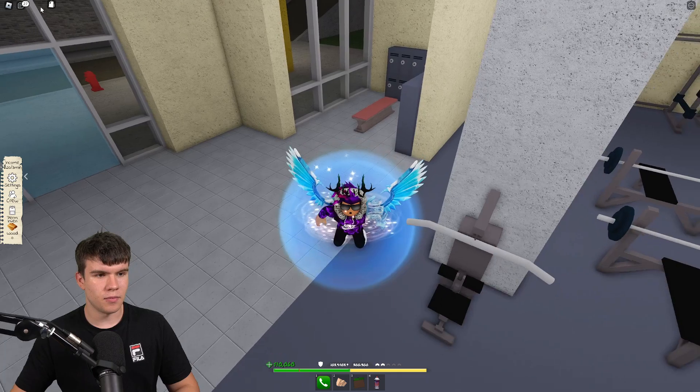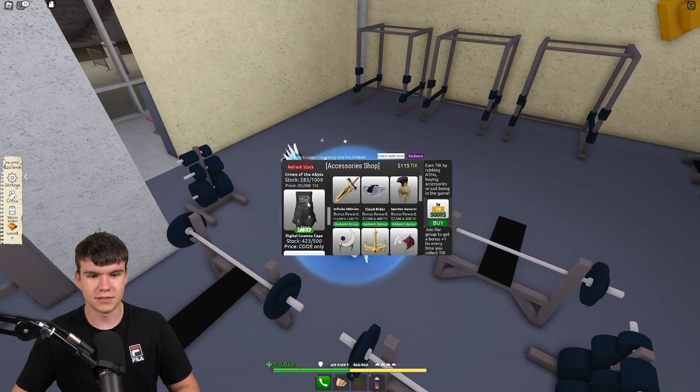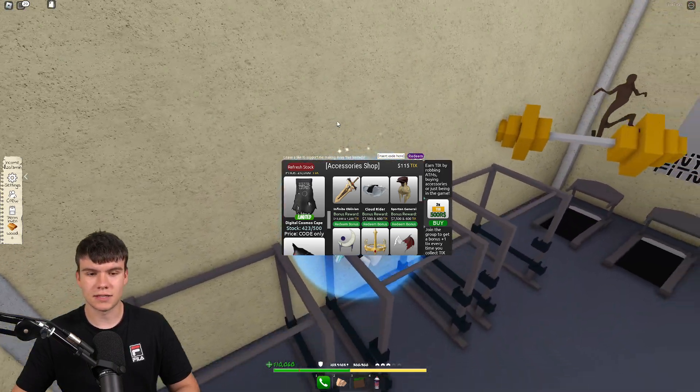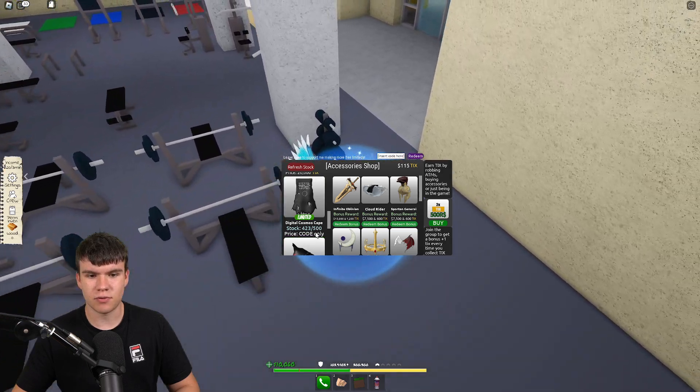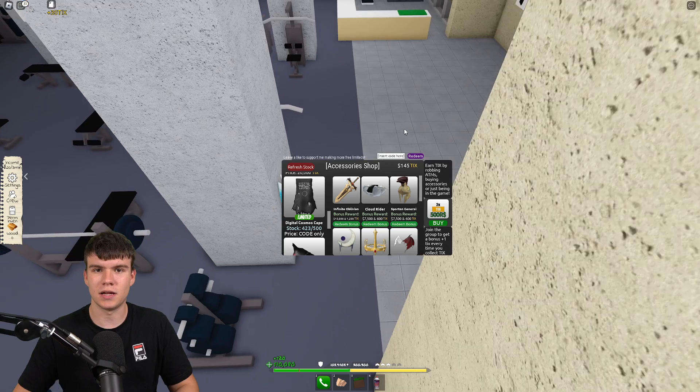If we click on the top left, guys, there's like a shopping section. And if you scroll down over here, there is currently the Digital Cosmos Cape. I'm going to be showing you guys how to go and get this. There is 500 stock. However, it says price code only. What are these codes? How do you redeem them? And where do you get them?